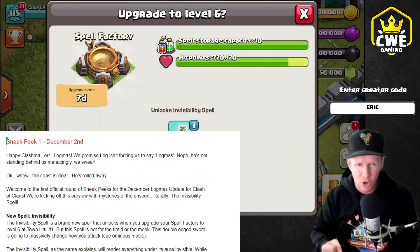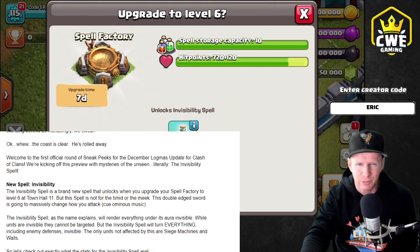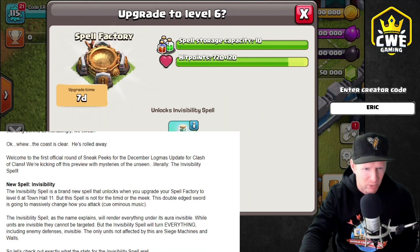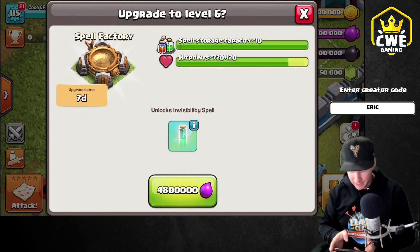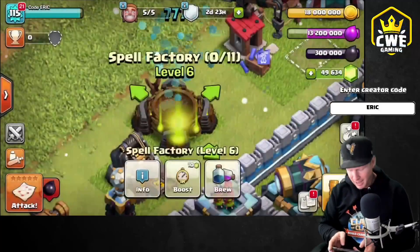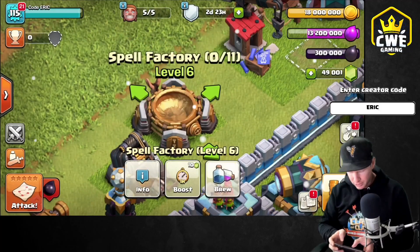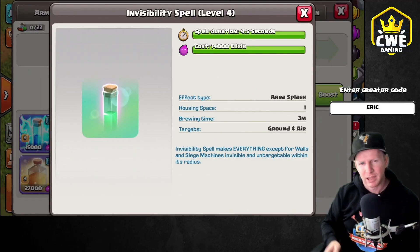So let's dive right into it with our first new part of the update and that is the new invisibility spell. Let's actually close that window out of the way. We can just look at it right inside of the dev build of the game here. Remember, the numbers are subject to change as this is not the live build and it might change before the update. So let's go ahead and upgrade this spell factory. We'll just go ahead and gem it. It is a seven day upgrade and then we can brew the new invisibility spell.